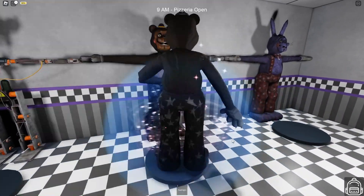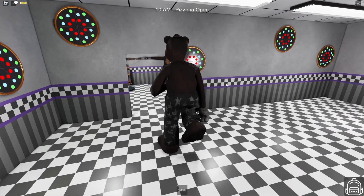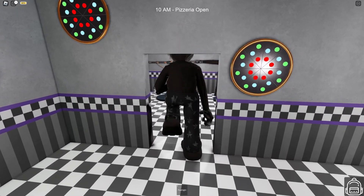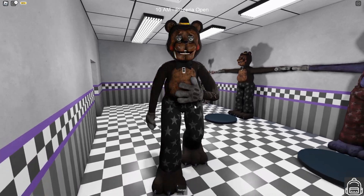So now let's go ahead and become Freddy Fazbear. He does have the red cheeks — I don't know if this is supposed to be Toy Freddy or what the deal is. I like his pants. He's got nice star pants on and he's got really long arms. His arms almost go past his knees, which is ridiculously long.